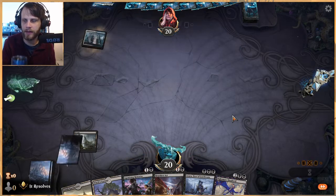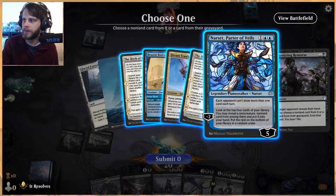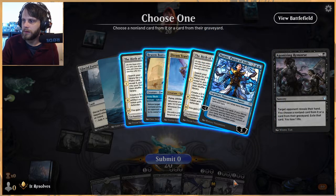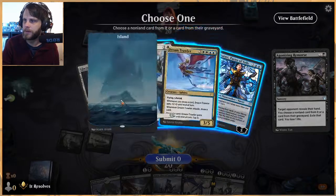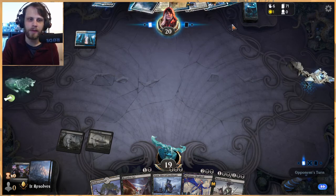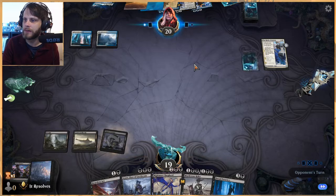Looks like Agonizing Remorse is the play. Looking at their hand — Brazen Borrower is annoying but not the end of the world, Narsa is annoying too. We do have Murderous Rider in hand, so I think we take Dream Trawler. Birth of Meletis is fine, Brazen Borrower like I said is manageable. The concern is Elspeth Conquers Death getting around things, so we'll have to make something happen.